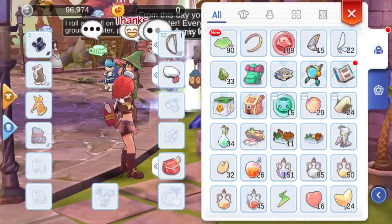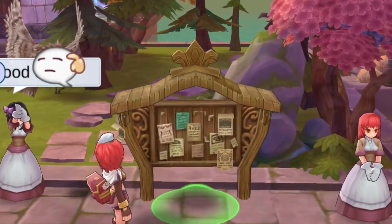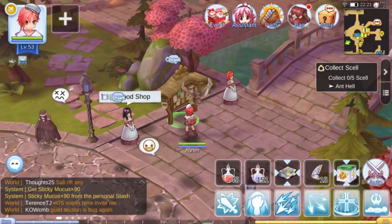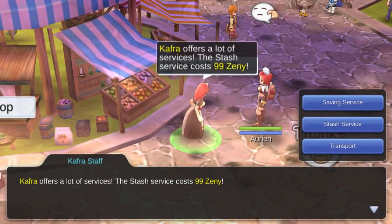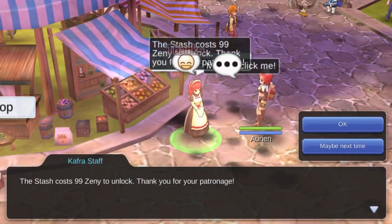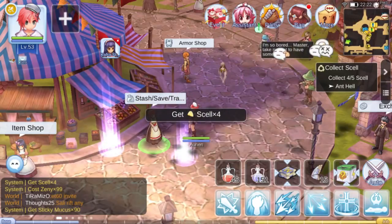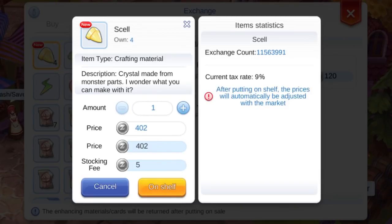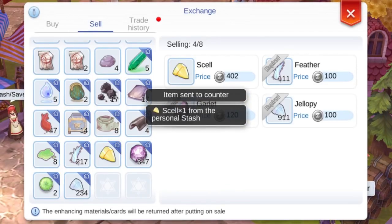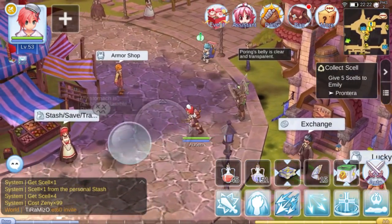The only time you need to manually take items from your stash is if you need to submit them to a quest. Since I don't have any in my bag, you can see that I have 0 of 5 at the quest tracker. Let's head back to the stash and manually take some. Now the quest tracker says we have 4 over 5. We can also use the stash by putting items for sale in the exchange and retrieving them to put them in our bag. Now we have 5 of 5 needed and we can submit that quest to the quest NPC.